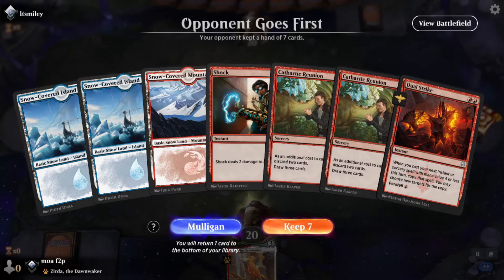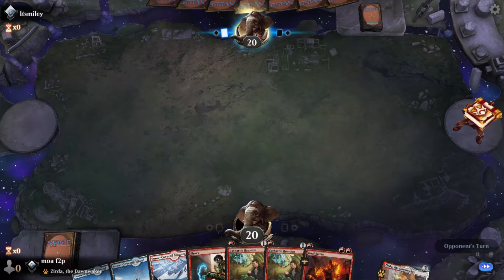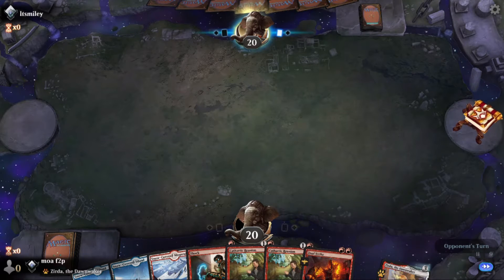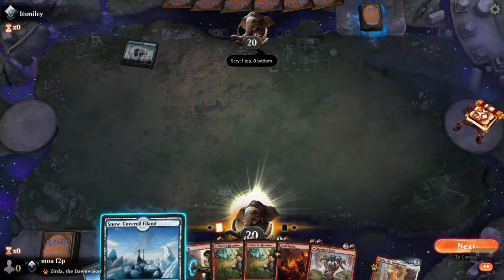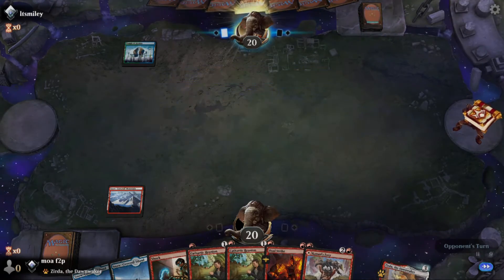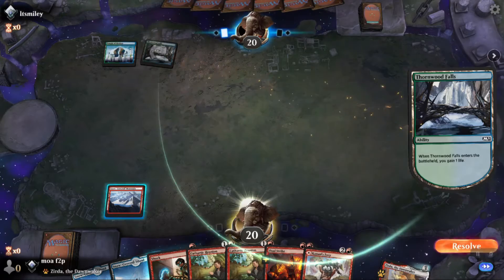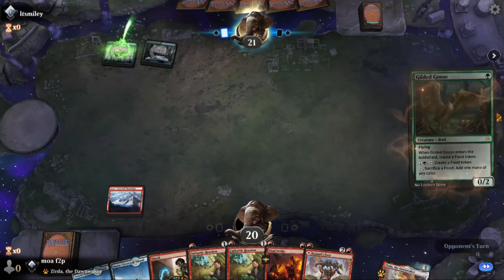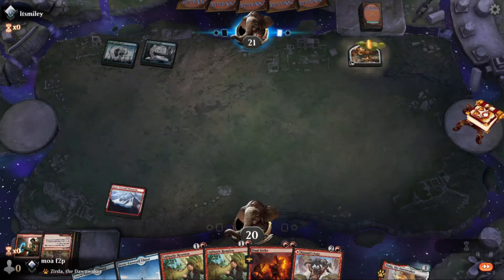This opening hand is great — easy keep. We're on the draw, but we do have a shock if they have an early play. And blue-green. Sorry for my nasally voice and heavy breathing and stuff — I feel like I have some allergy thing or a sinus issue going on. I'm having trouble breathing.